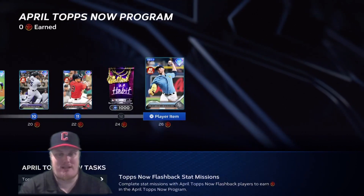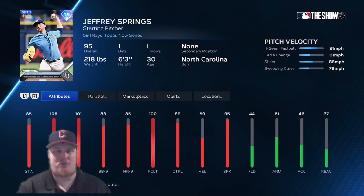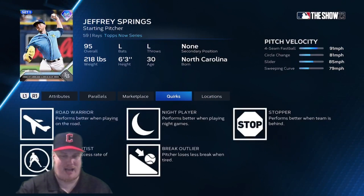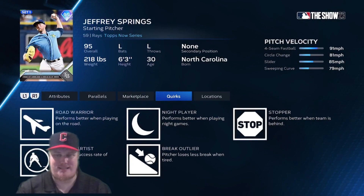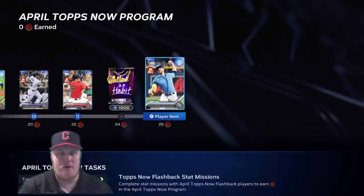Last but not least, at 26 stars you earn the 95 overall Jeffrey Springs, the starting pitcher for the Rays. He throws a fastball, changeup, slider, and curveball. His quirks include Breakout Hitter, Pickoff Artist, Road Warrior, Night Player, and Stopper — so you should be able to have some fun with this card.